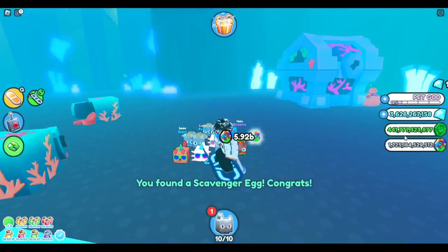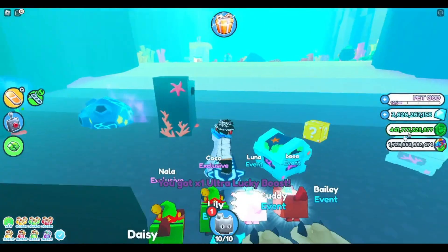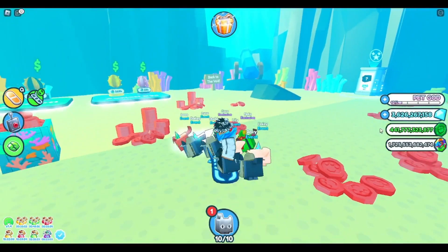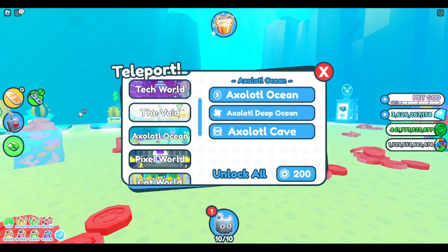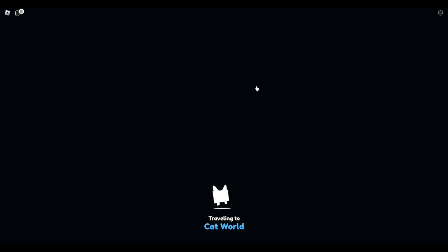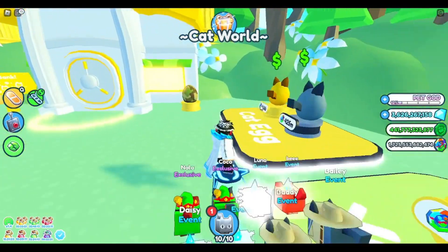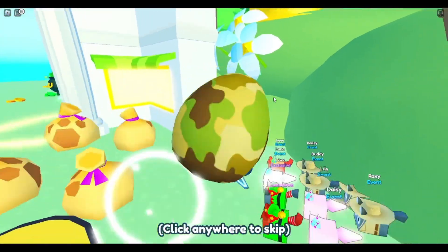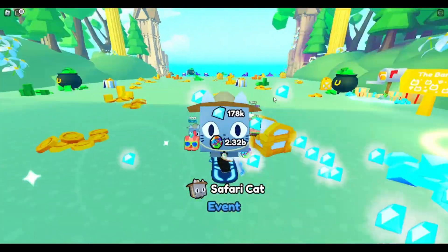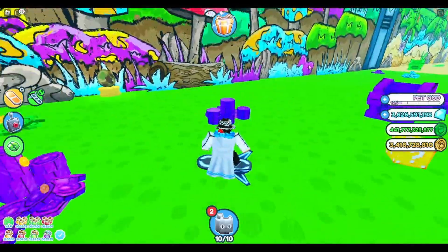The next egg is in the cat world. If you go to the cat paradise over here, it's next to the bank - yep, there it is! Let's go ahead and collect this. We got another safari cat. We're not gonna get a safari huge anytime soon.